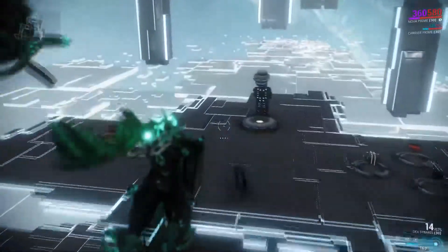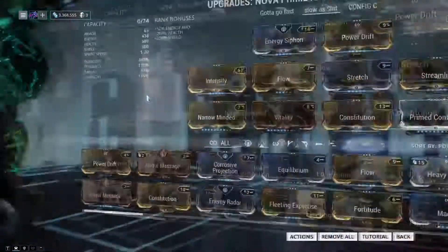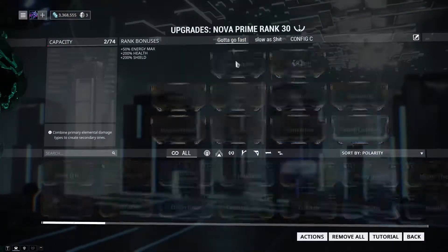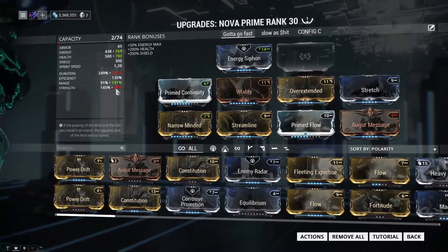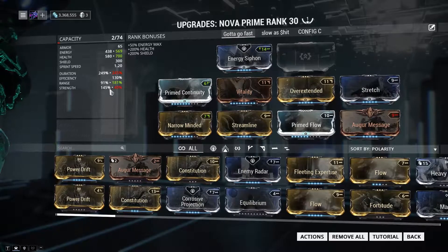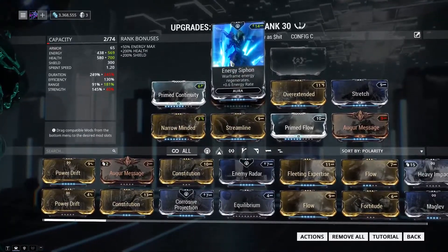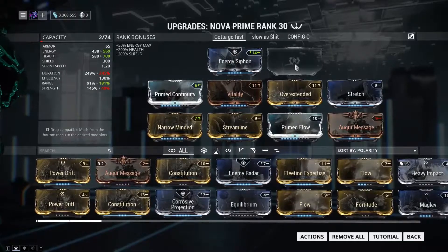Now we're going to move on to fast Nova. Fast Nova is for defense — I do prefer it for defense. This build I would prefer you copy to the last mod, because you need to hit 40% power strength — 40% is ideal for fast Nova. The aura is going to be energy siphon, and I don't have anything in the exilus slot because power drift is not needed on this build.